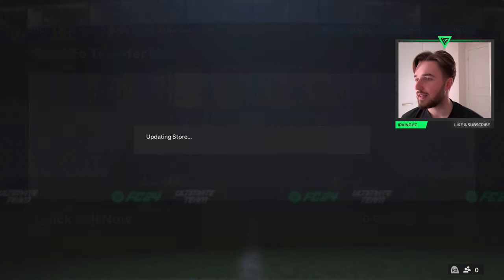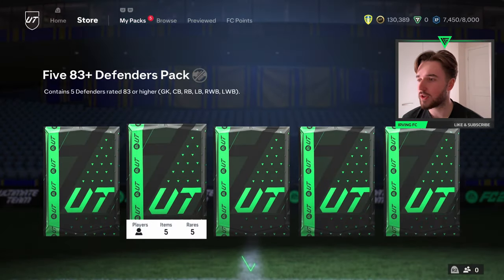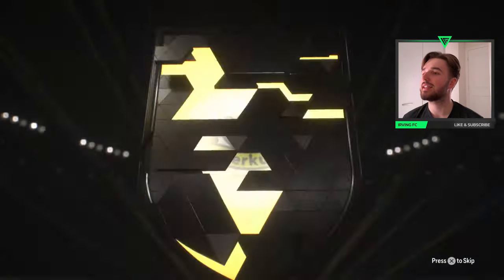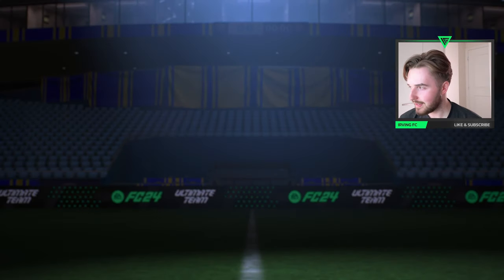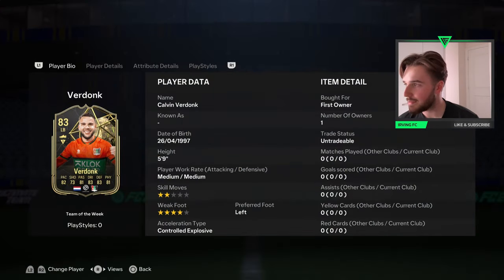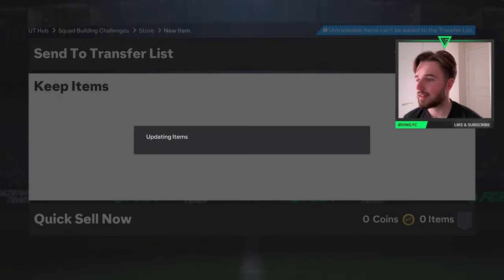I just put too many in for the five defenders pack. Let's see what this gives us — that is not a walkout, not what you want to see. That's Angelino. You do not want that. Right, so Grimeldo. New Team of the Week is out, you don't mind that, but that is a terrible pack.